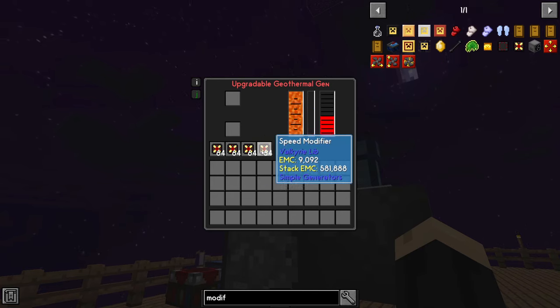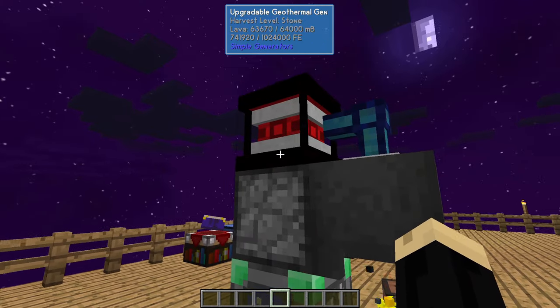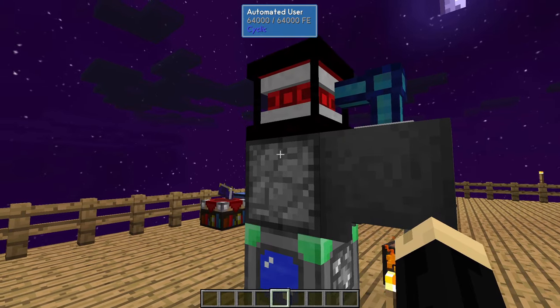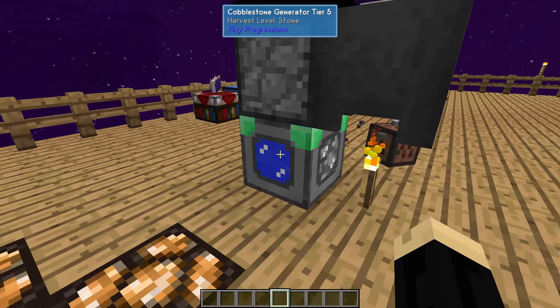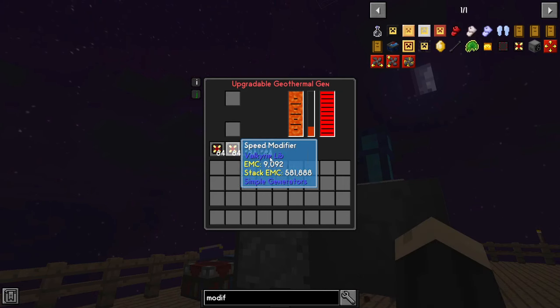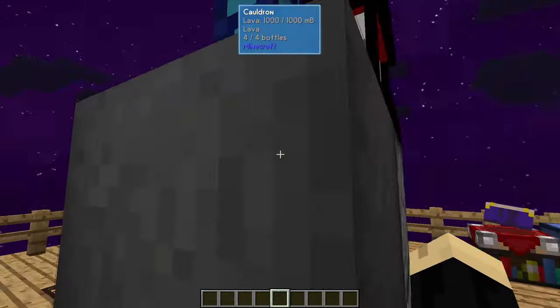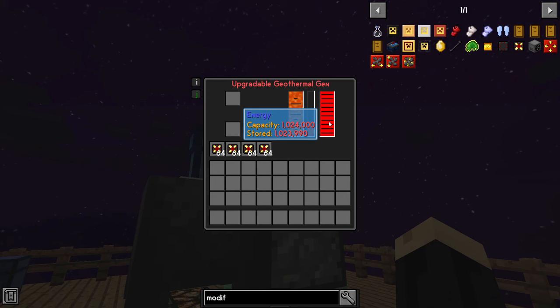These are the speed modifiers. This is why I like the upgradable versions of any of the generators — they accept these modifiers in four slots and will increase your speed capacity enormously. Look how fast the power is going up. If you have too many speed modifiers and too weak a cobblestone generator, the system will eventually slow or stop until it gets more cobblestone. Another reason to have the highest tier cobblestone generator and as many upgrades as possible. Right now this is full, meaning the system has produced all the power it can — a decent amount of RF.